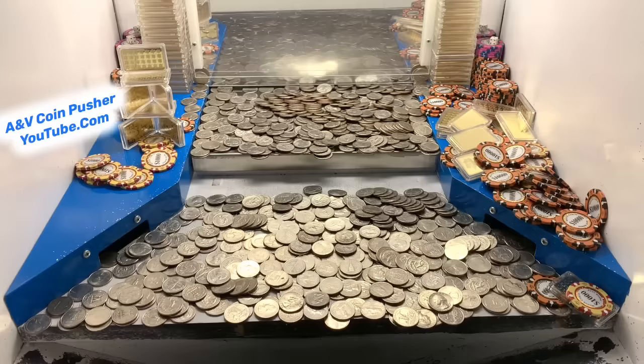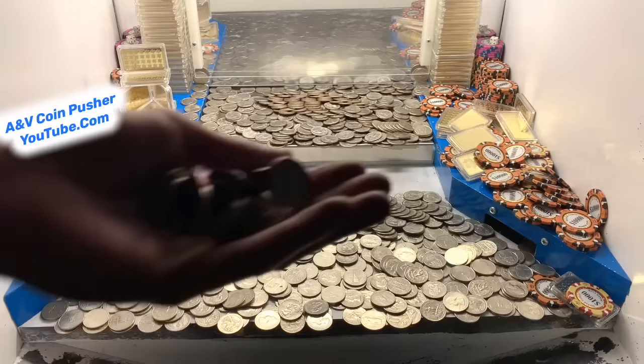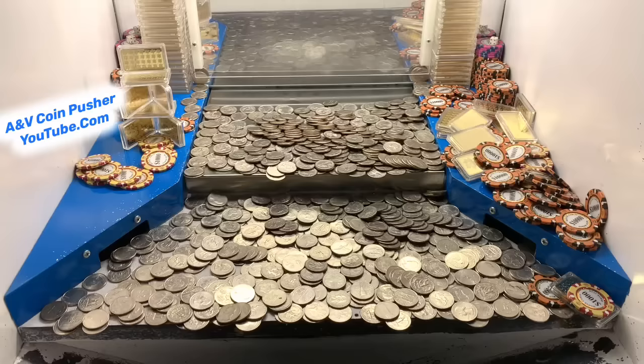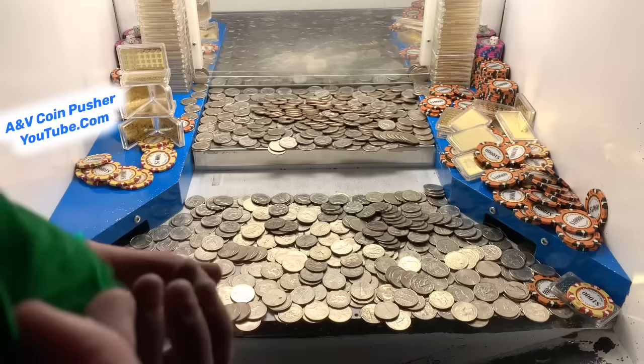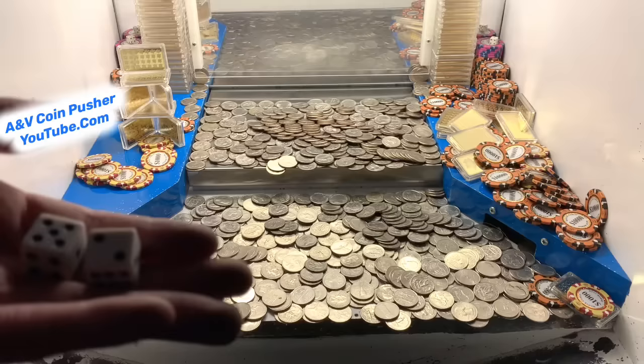We only got one more handful of quarters left after this. So let's go ahead and open up that green mystery bag. Here it is — hopefully there's something good and valuable in there. Let's see what we got. Oh yeah, nice — check this out! We got two dice. We get to roll these at the end of the game, and whatever they land on, our winnings will multiply by that number.